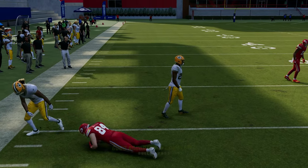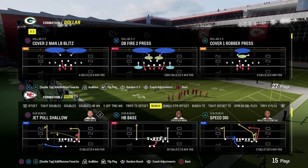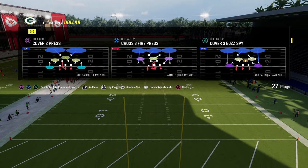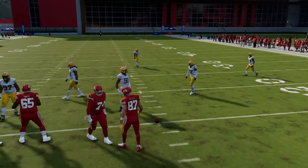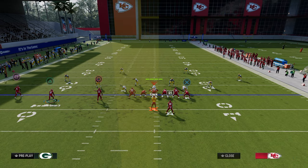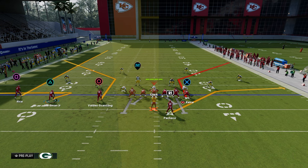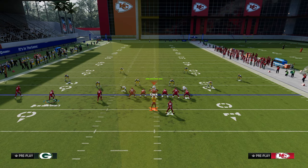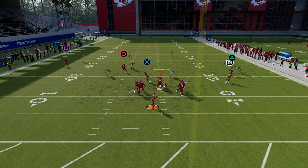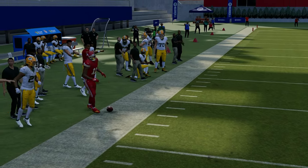Now let's talk about the Sale concept from a spread formation — trips is the best. Sale was originally a two-man concept: a streak and a corner. You can add a flat or a zig to complete the flood aspect, but you don't have to. Out of Trips Tight End, motion a receiver across on a curl backside check-down, which gives more space for the deep corner to manipulate cover four and cover three.